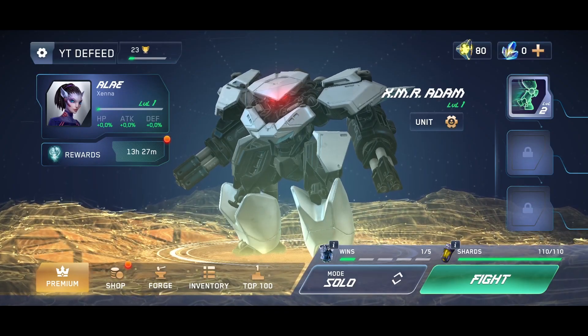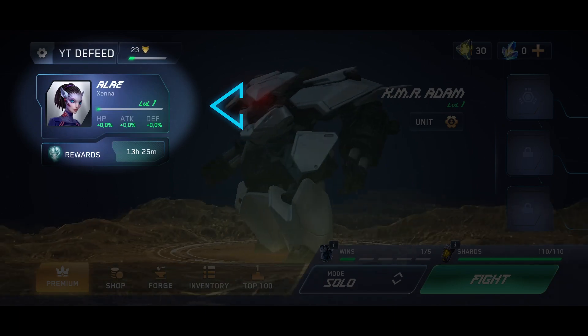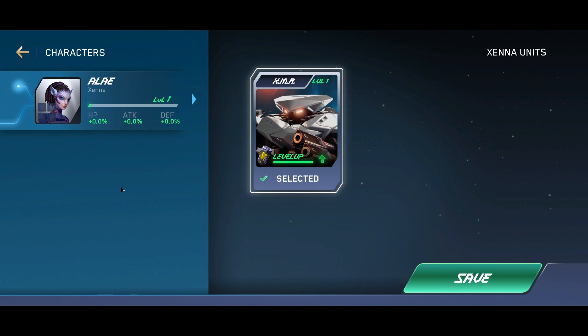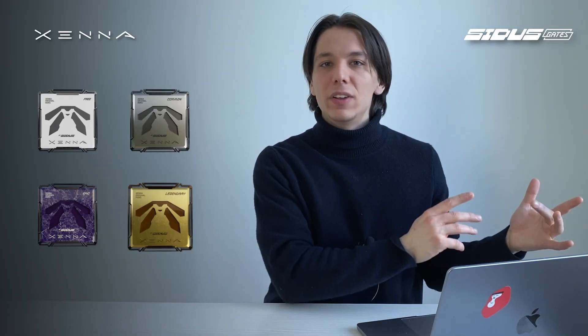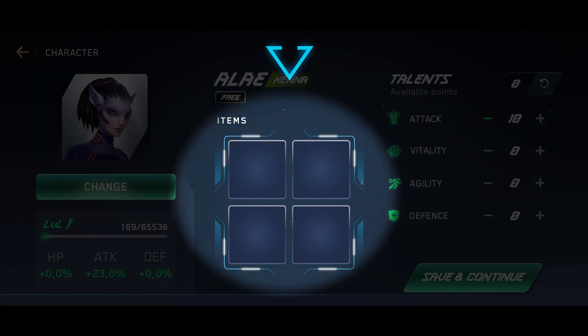You'll then be transferred to the lobby. In the main screen, click on your character and you'll be taken to the character's menu. What can you do here? Change character if you have multiple NFTs. See the status under the character's name: Free, Common, Epic, and Legendary — that is your type of NFT. You can also use items, but they haven't been introduced yet.